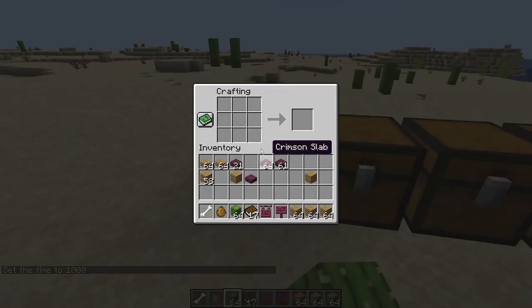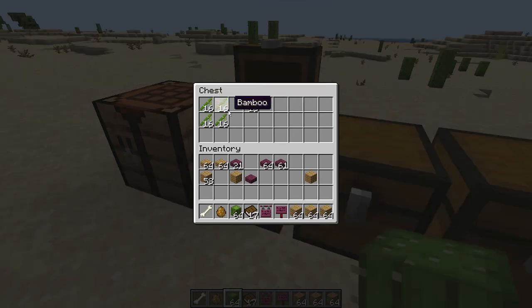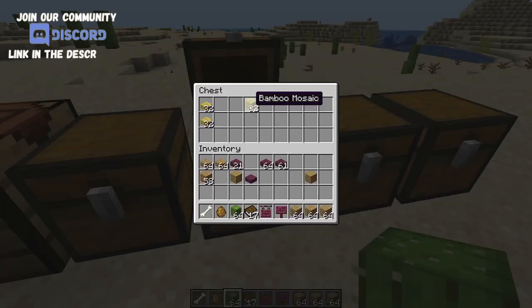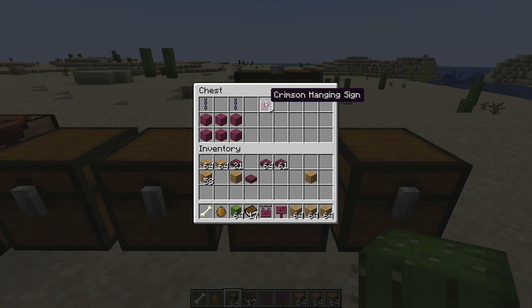Let's look at the crafting recipes for all of these. The bamboo block recipe is made from bamboo and gives you bamboo planks — a full stack of bamboo will make 16 bamboo planks. To make mosaic bamboo, you take bamboo slabs and put them on top of each other, giving one mosaic slab per recipe. The hanging sign recipe gives you six signs and is made from any stripped log you want to use with two chains on the top.